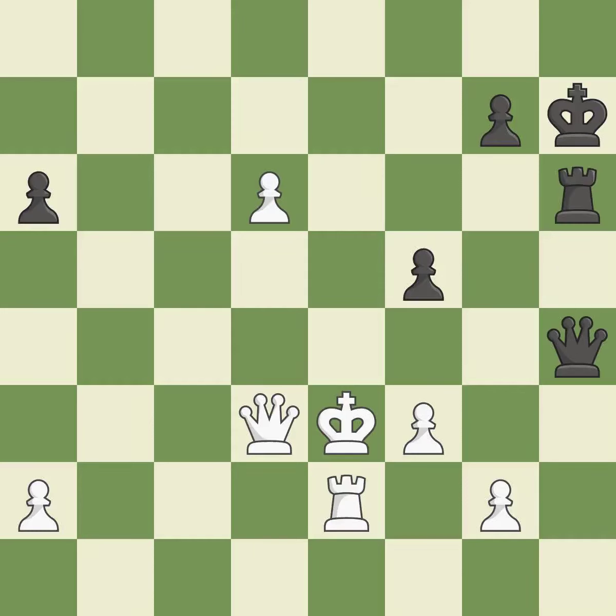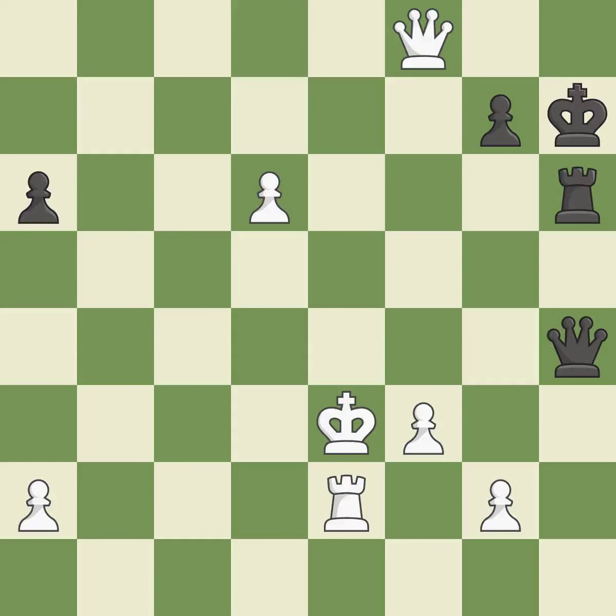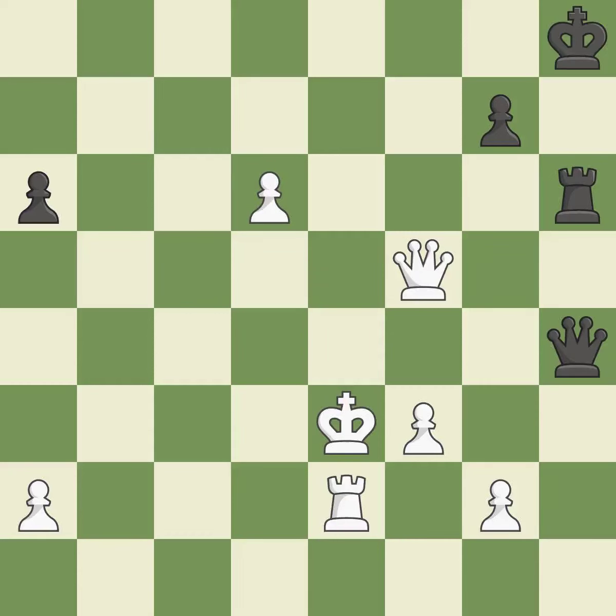This loses a pawn. This threatens to win a pawn — it is an inaccuracy. That pawn was free for the taking. This moves away from the queen checking. A pawn that was being attacked and had no defenses is now protected. This evades the check from the queen — it is forced. The best choice is this one. This steps away from the checking queen. A chance to advance a passed pawn towards promotion is lost — it is incorrect.